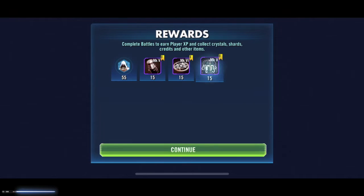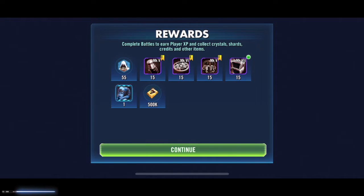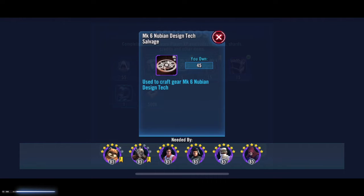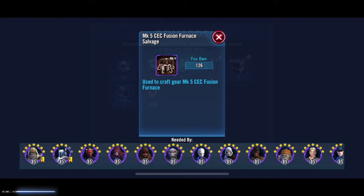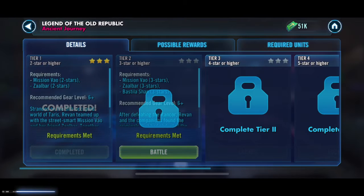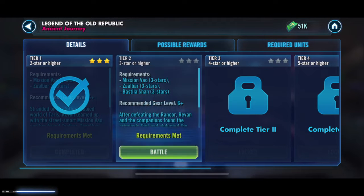Okay, let's see what we get. We've got a whole bunch of gear as rewards here, which is great — I definitely need these for Wicket. I'm collecting Ewoks at the moment for a 3PO event. We also get one of those portrait things and some cash. On the CLS event, we got crystals — they're switching it up. I'm fine with the gear; gear is very hard to find in this game.